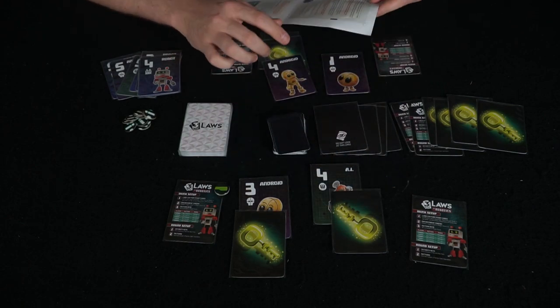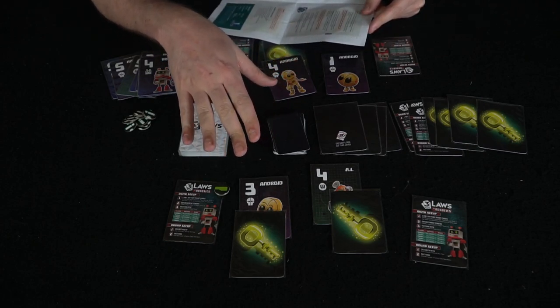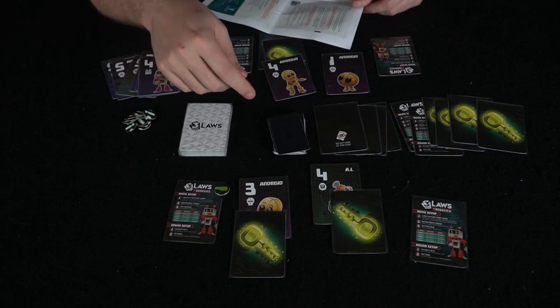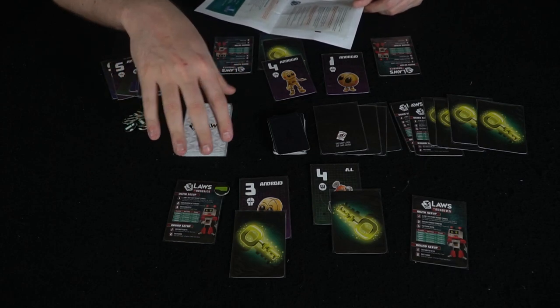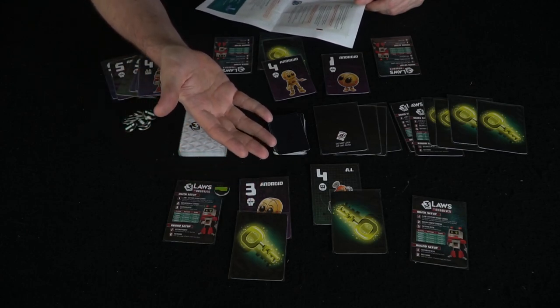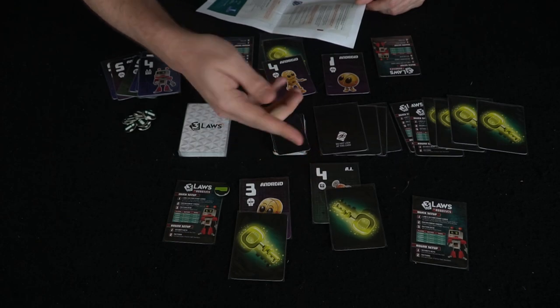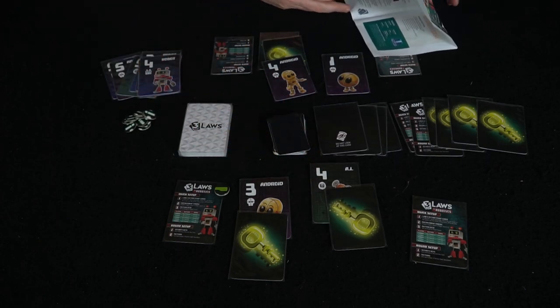If a player is the only member of their faction and has their key, they score a point. The reference card tells you how you score points with a couple of different variations. For instance, in a five-player or more game, the members of a scoring faction with the most security keys get an additional point. And if there's a player who is the only member of their faction and has two or more security keys, they score an extra point as well.